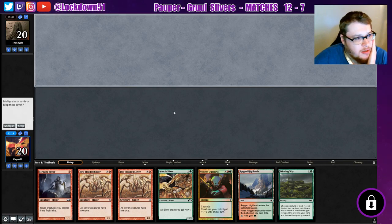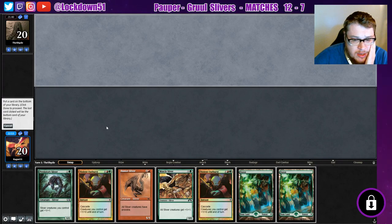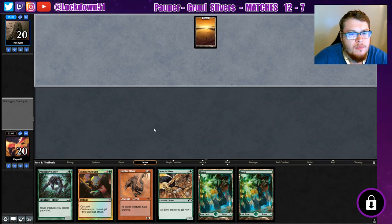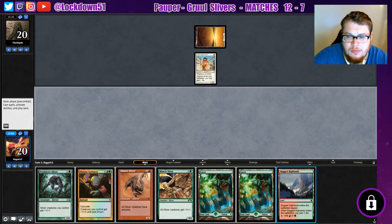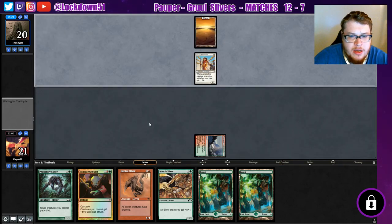I can't keep these one-landers. I can keep this — it's not the best, so we'll drop one of our Violent Outbursts. They kept seven. They probably sideboarded in some Journeys maybe. I'm gonna throw down our Rugged Highland. We've got our Violent Outburst mana, which is nice. We'll play that on a good, appropriate attack.